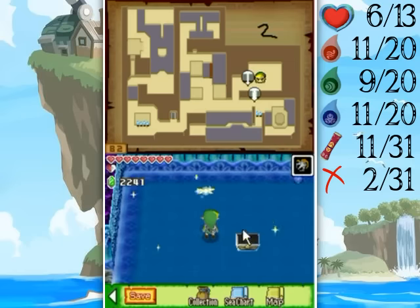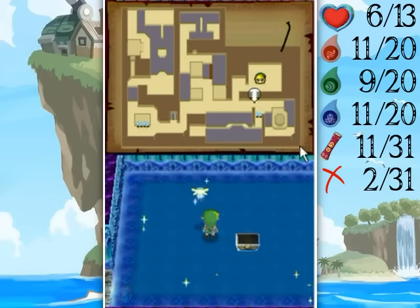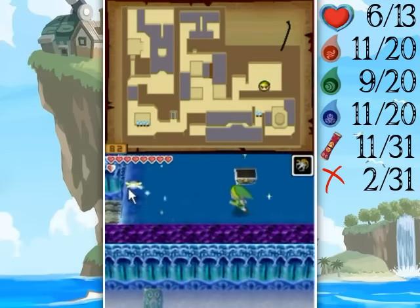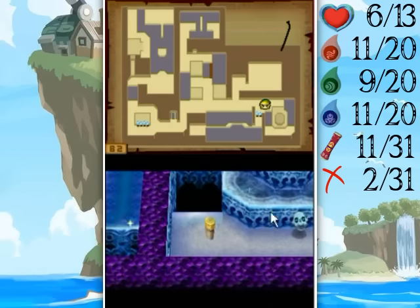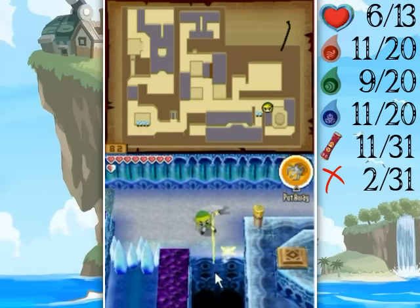Now we're down to one. That's a terrible roll but whatever — there's nothing else here. Now, it's not a treasure chest that I was thinking of that's over here, it's actually a switch. So I was wrong about the treasure chest position — now I've got to figure out how to get up there.